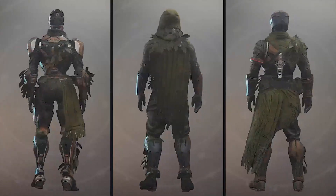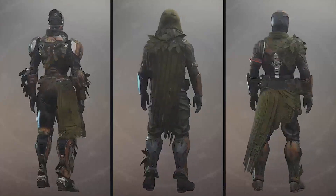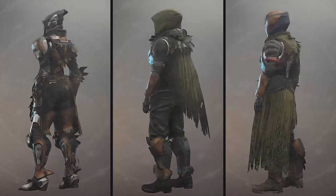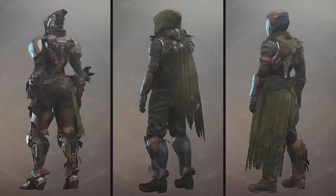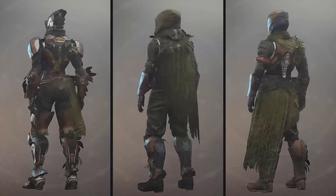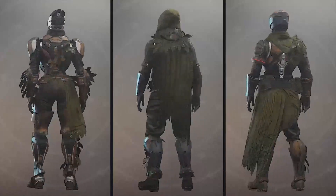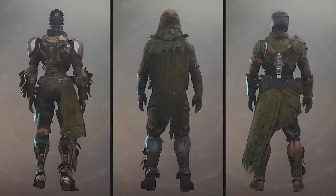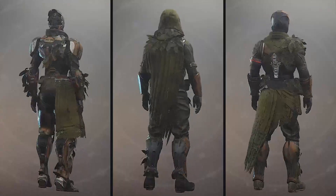To get better versions of this armor, you'll have to take part in the Season of the Undying Seasonal Activities — that being the new Vex Offensive Activity, which will go live either when the raid launches or when the raid is beaten. As for my opinions on this armor, I like it a lot. It's not as out there as the other armor sets, but I like the subtleness of the leaves adorning different parts of the armor. I really like the Titan Helmet and Chest and the Hunter Chest, Gloves, and Cloak. The Warlock set looks a little boring to me, but maybe some other shaders would change my mind.